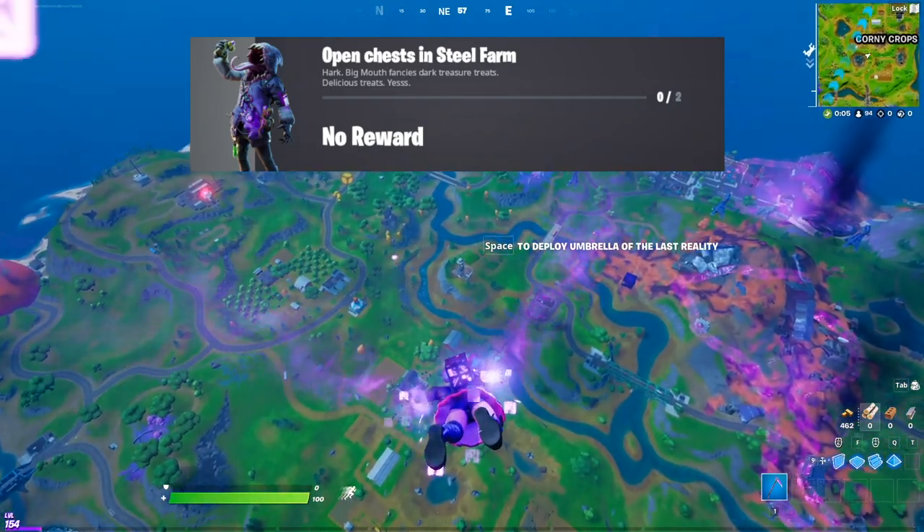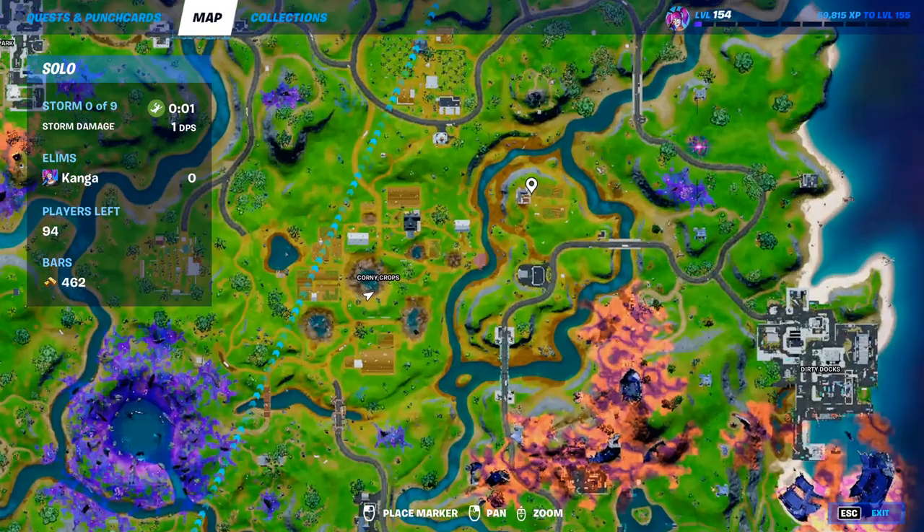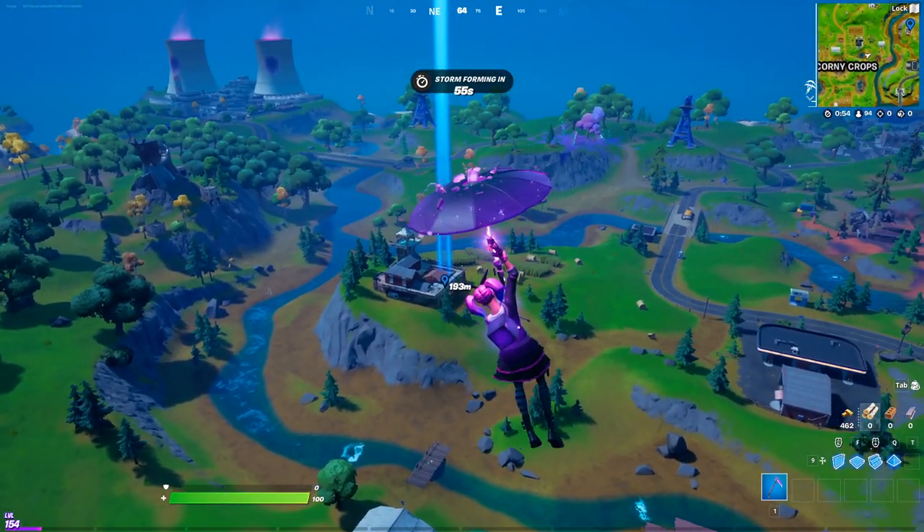The first quest from the Big Mouth NPC is going to be Open Chests in Steel Farm. That location on the map is going to be right here. It's on top of this hill and it is northeast of Corny Crops. You can see here where I have marked on the map — it's going to be this little farm here.